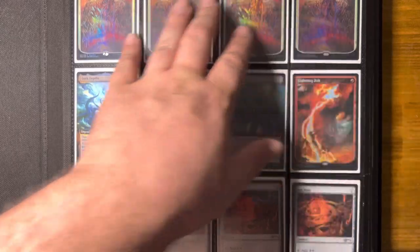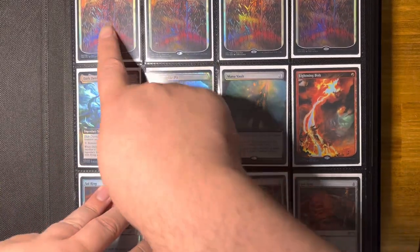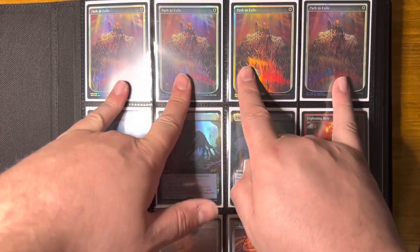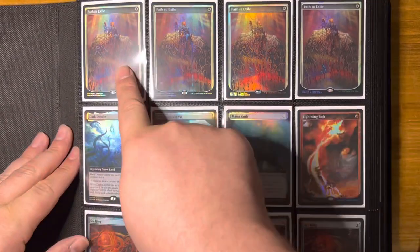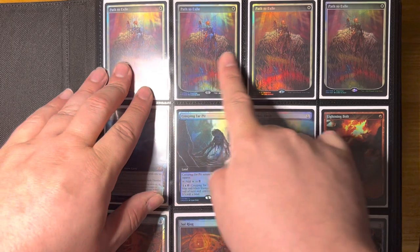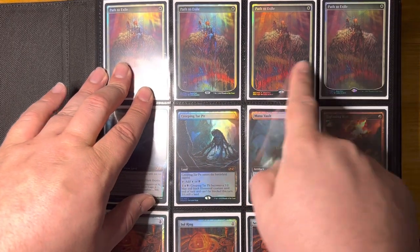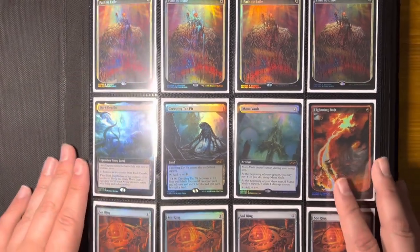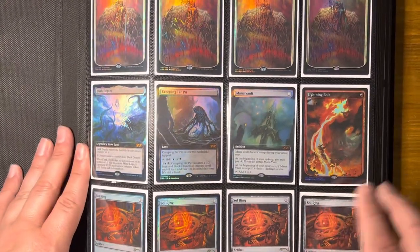Play set of Path to Exile — so this is a little bit of story time. 2020, you know, end of the world, cancel of everything. These Paths would come in one of those Command Fests or something bundles that you could buy. Same thing with the Lightning Bolt here.